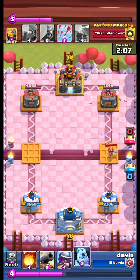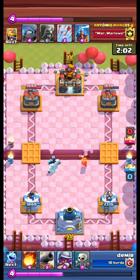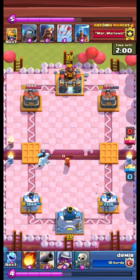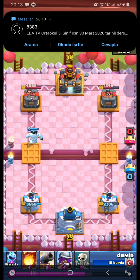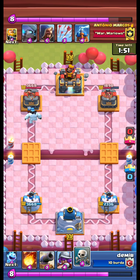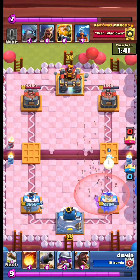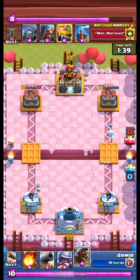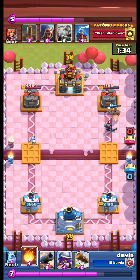A volcano is coming down. We kite the volcano with our ice golem, then recycle skeletons. We send our ice golem, and the opponent uses arrows, then we send the hawk.